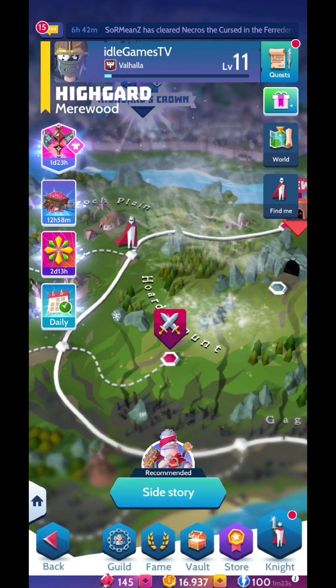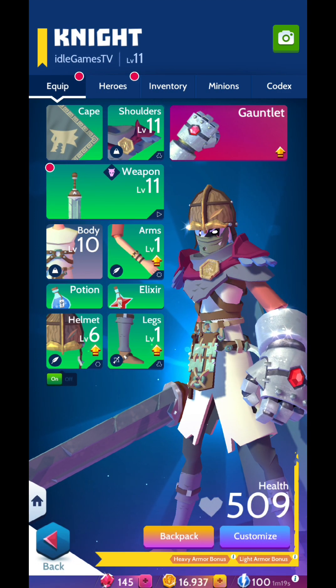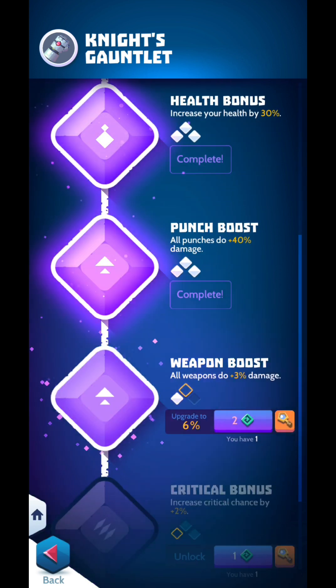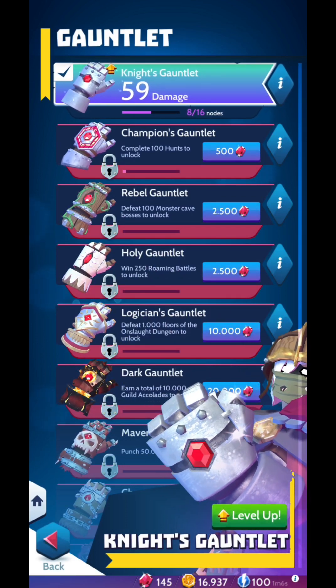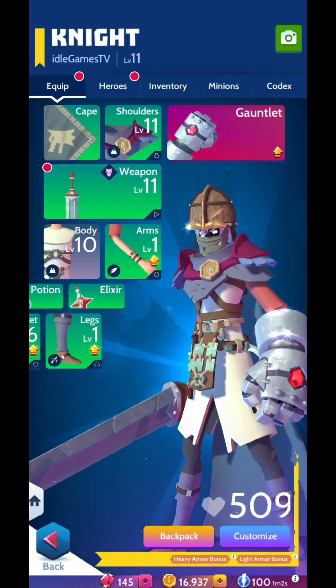You can collect a lot of items, dismantle them to get different parts, and use those parts to enhance other weapons. For example, I can upgrade my gauntlet — all weapons get plus three percent damage. The gauntlet is really important.